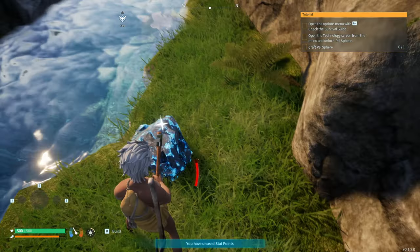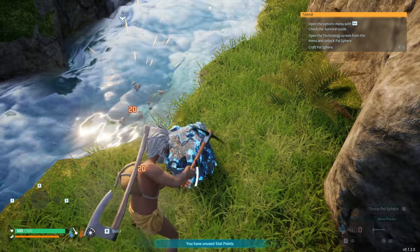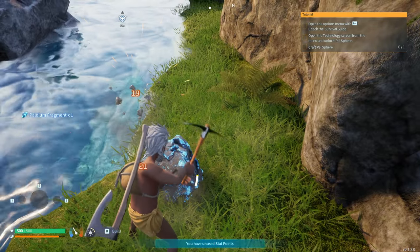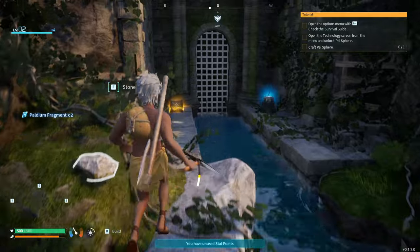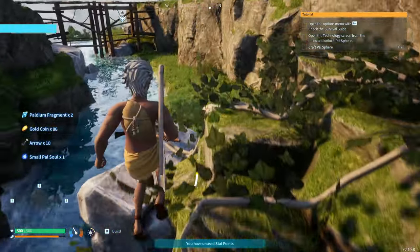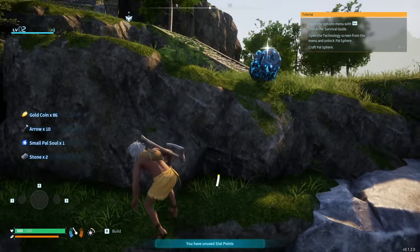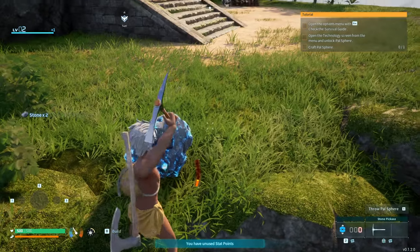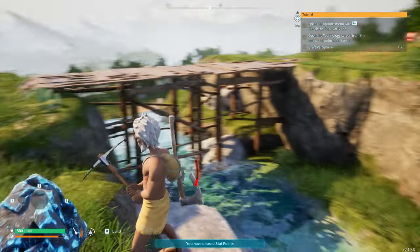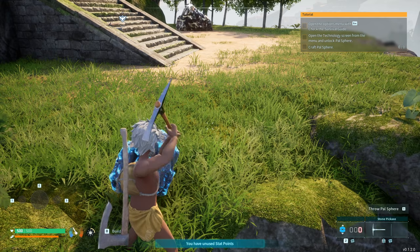Wait for your energy to come back, then mine these to get yourself some pal spheres — they're definitely not Pokéballs, they're pal spheres, so don't get confused. There's also a chest over here which is kind of nice. Pick up any sticks and stones you see. You'll have to wait a minute for energy to regen.